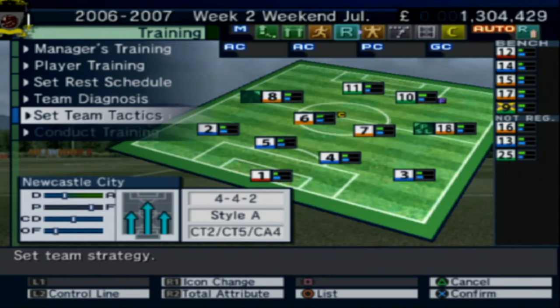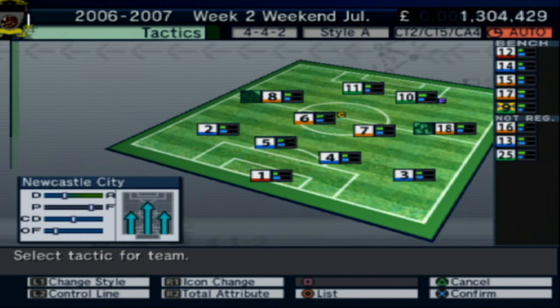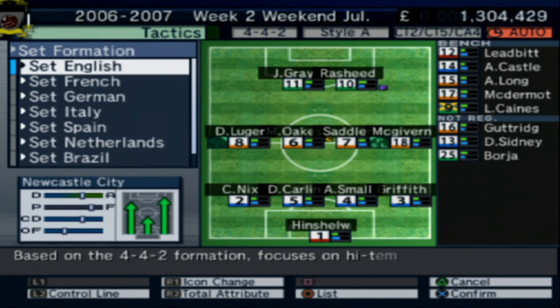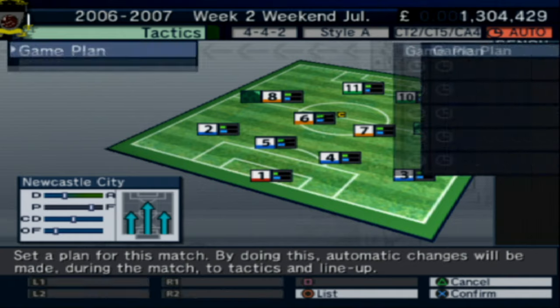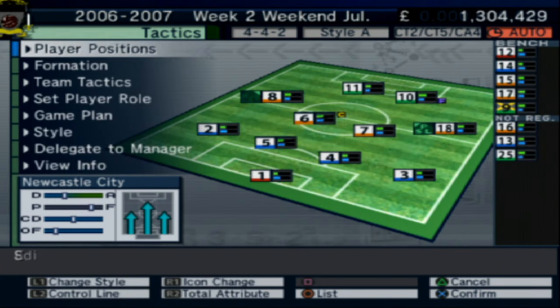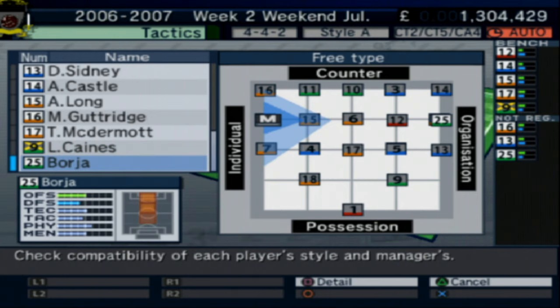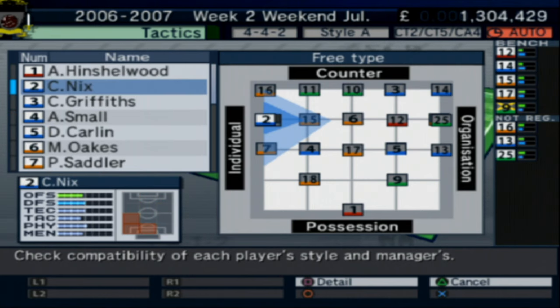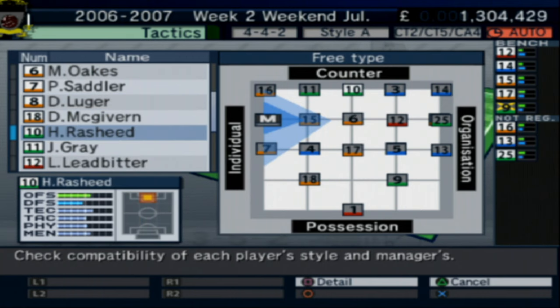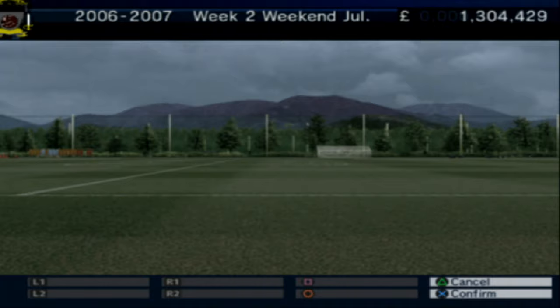Going into practice to look at tactics. Trying to find the team vision view — checking the style setup and view info. There we go — team vision. You can see where people sit in relation to individual and collective football. The manager is over on the individual side. Let's continue on and let him deal with all the tactics.